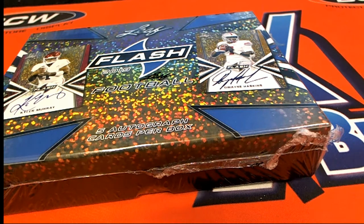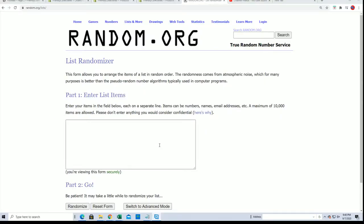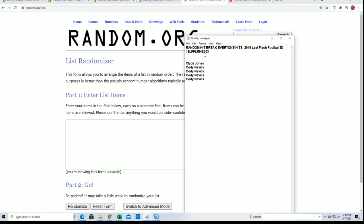Good luck in Flash Football. Let's see what happens in Flash. I can tell you one thing that's going to happen: somebody's going to hit a nice rookie card in our box break. This is the random hit break and it's 3-0-3, and it's happening right now.